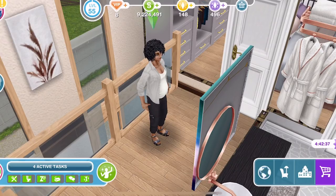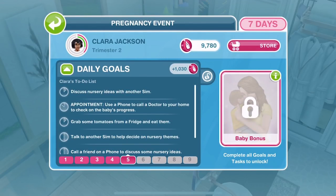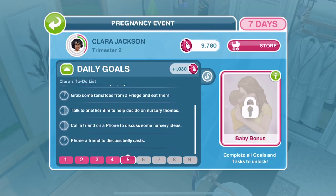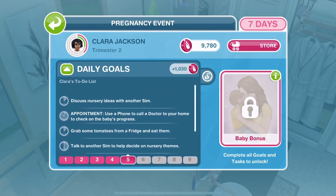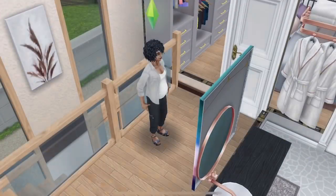Let's go into the pregnancy event tab and see the daily tasks she has to do today. So day 5 - she's got quite a few things. She's got a doctor's appointment to go to and some fridge item - tomatoes today. It's always been kind of junk food before now. First thing though is to discuss nursery ideas with another sim.